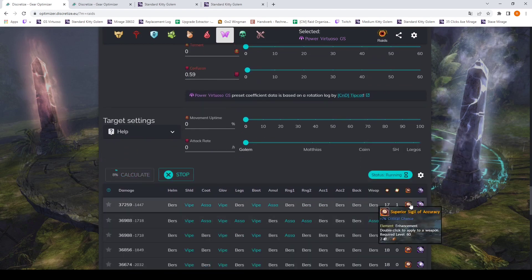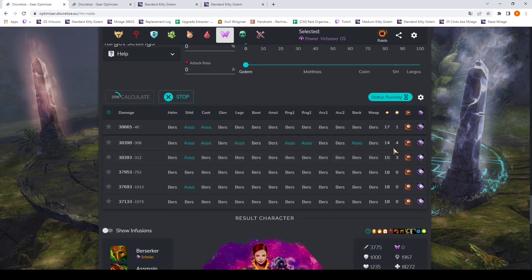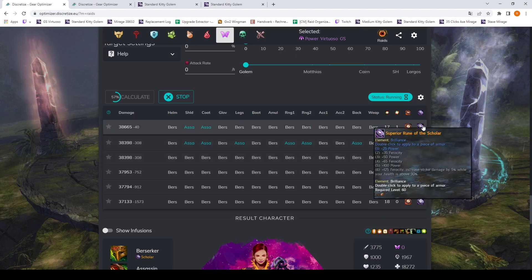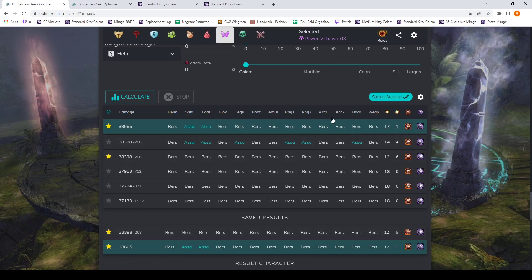It seems like a Scholar Accuracy build is the best option. Let's change the parameters around because what we are particularly disappointed by is that the Eagle Rune setup is seemingly slightly worse. That's because the Scholar buff is assumed to be 100% active — it assumes you're above 90% health all the time, which is just not how a real raid is going to work when you're pugging. So it overestimates this damage. Let's save these two results so we can consider a Scholar Rune which doesn't have this conditional bonus.